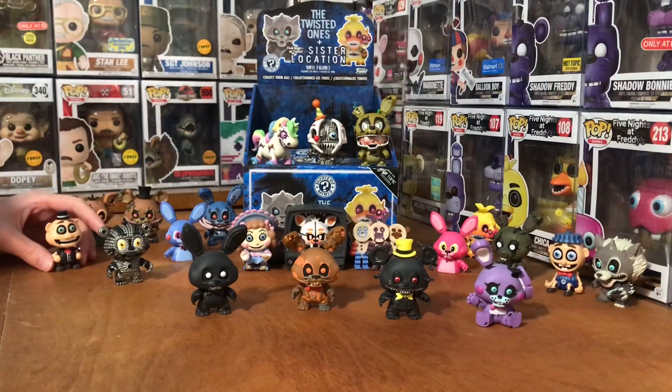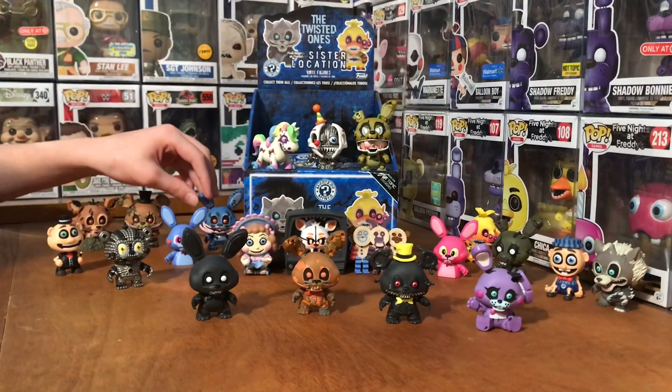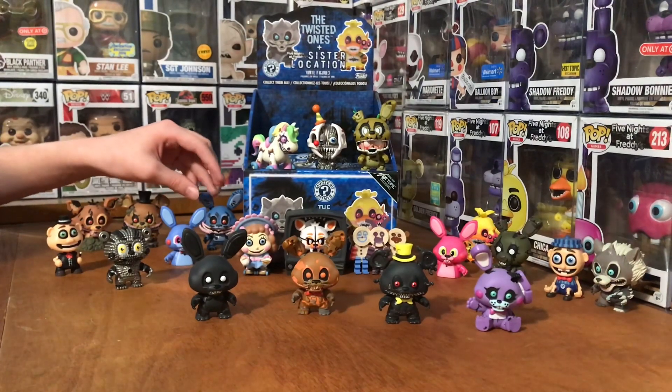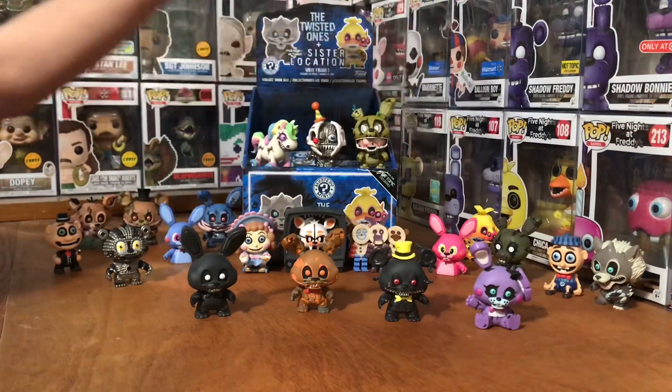And then we have Magician Toy — again like Lil Joe and Dark Spring Trap and all that, in every box. And then we have the 1 out of 6's which are the Twisted Ones. We have Twisted Bonnie, Twisted Freddy, Twisted Foxy, and then Twisted Chica.